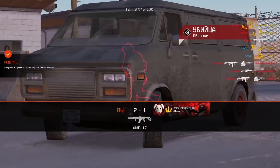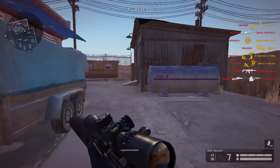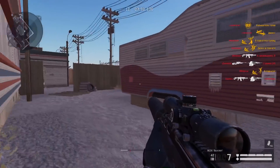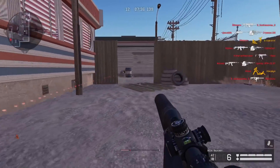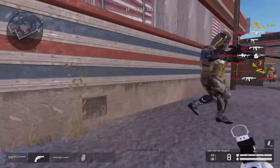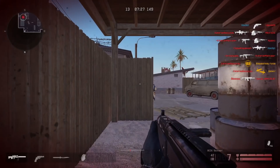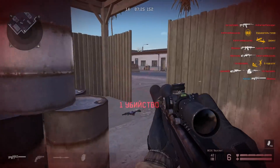He spawned there again — that's just normal, always spawning where you just killed someone who spawned. He threw a nade and got my pistol. At least that nade pretty much gave me that kill.